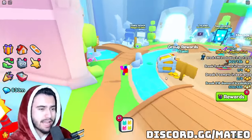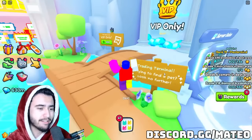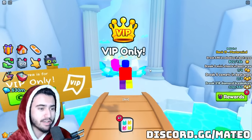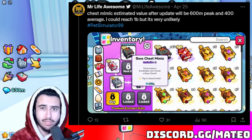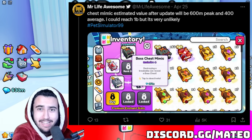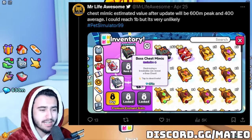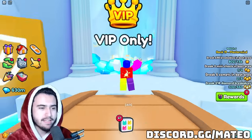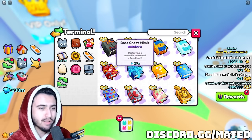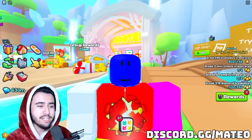Another issue is that we have community members trying to prop up the price because they have invested so heavily into these things. Pretty much everybody in the community knows these are about to leave the shop, so everybody's going ahead and buying them to make a quick profit after the update. I have a tweet on screen from a member of the community who has invested a ton of diamonds into boss chest mimics, and he's trying to prop them up by claiming that after the update the value will be 600 million, and could even reach 1 billion diamonds. His only justification is comparing it to other enchants, presumably assuming the boss chest mimic will eventually reach the chest mimic price once it leaves the exclusive shop.